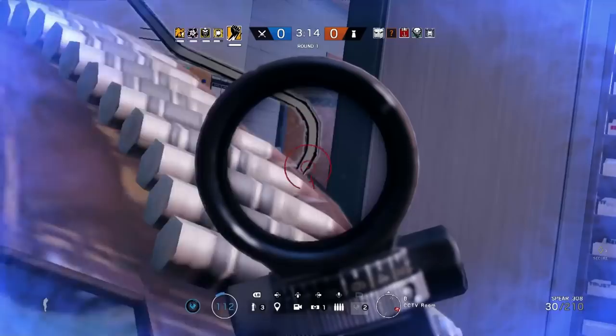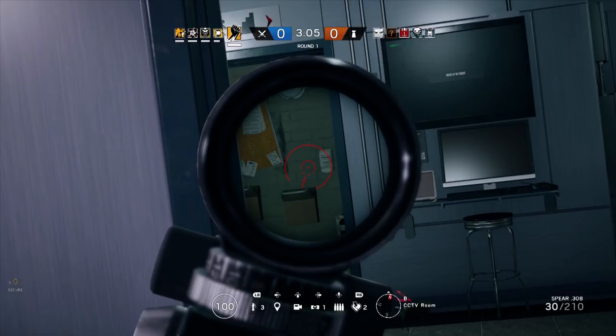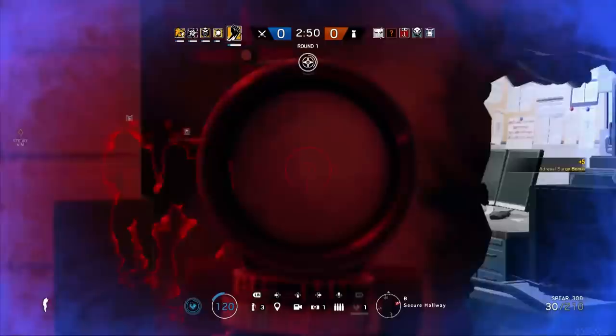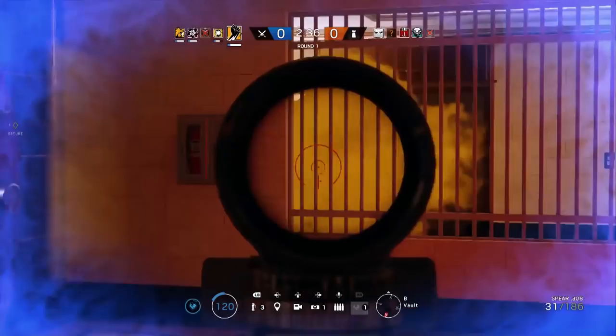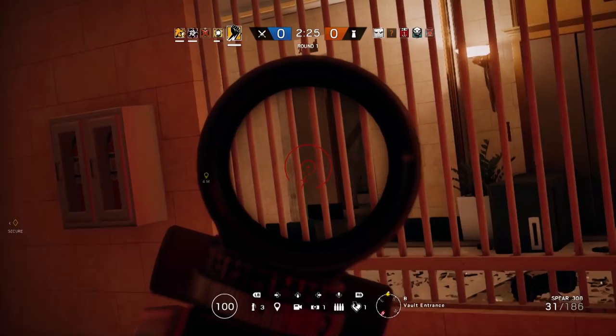Finka's gadget gives her the ability to activate nanites that have been injected into herself as well as her team members. This is a global ability — when she activates it, it affects all allies at the same time. The first effect is a health overcharge of 20 hit points: if you're at full 100% health, you'll now have 120 hit points. These appear as a blue special pool, and when the 20-second time limit is up, those temporary hit points go away. You can always tell when it's active because the edges of the screen turn blue.